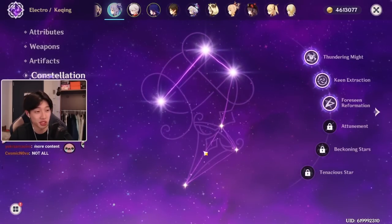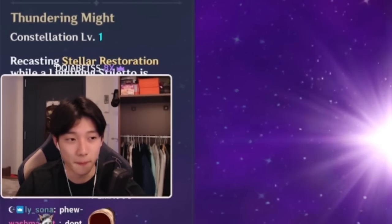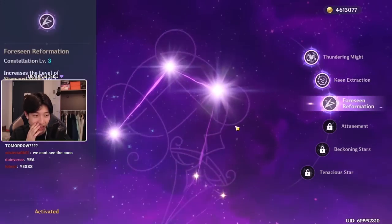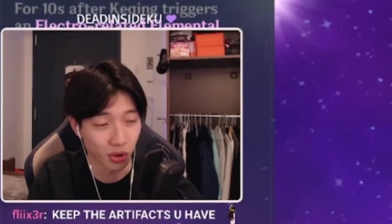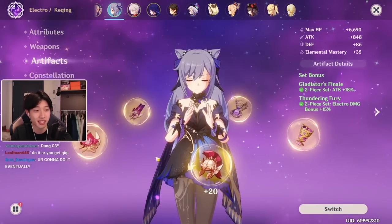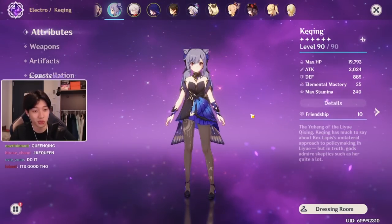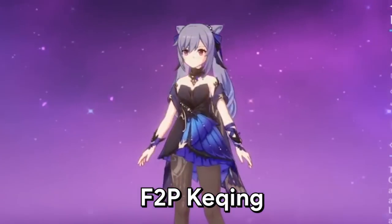Cons — let's talk about constellations. She is C3. However, if we walk through these cons, she really doesn't get any damage bonus output other than from C3 on her ult, but all her damage cons really come from C4 and C6. So really, if you triple crown your Keqing, get decent artifacts — and this Mist Splitter is R1 — this is like completely obtainable with a C0 F2P build if you just invested all your resources into her. This is what your F2P Keqing could look like.